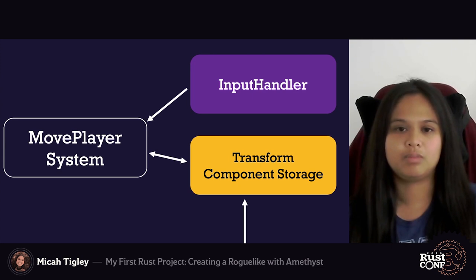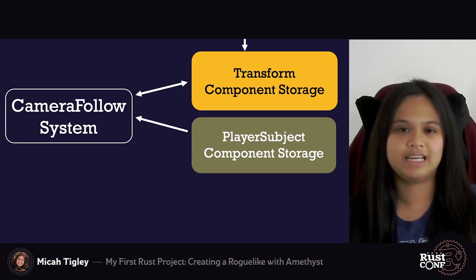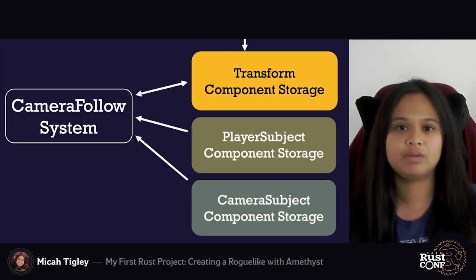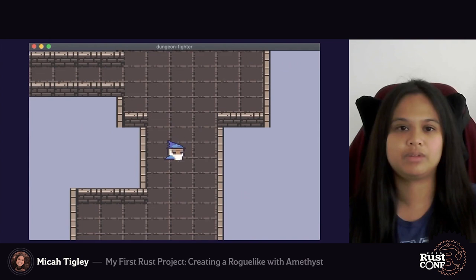Now that a system is in place for the player to move around, it might be nice to have a camera that tracks the player's movement within the environment. I found that simply attaching subject tags to particular entities made implementing the system straightforward. I created a player subject component associated with an entity designated as the player, and a camera subject component associated with an entity designated as the camera view. The camera follow system would then modify the associated transform component for both the player and camera entities. The result is the wizard sprite moving through the game's environment with a camera following their movements.